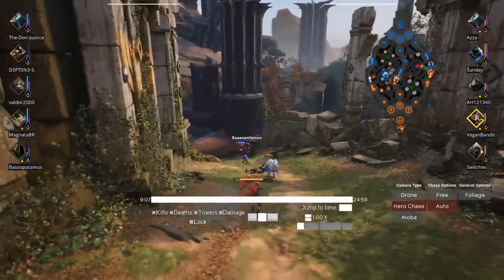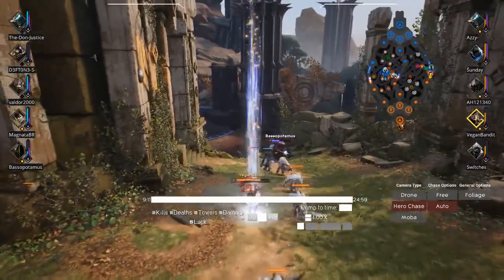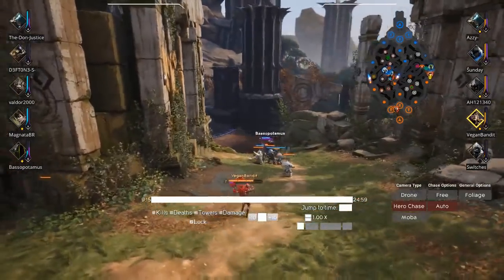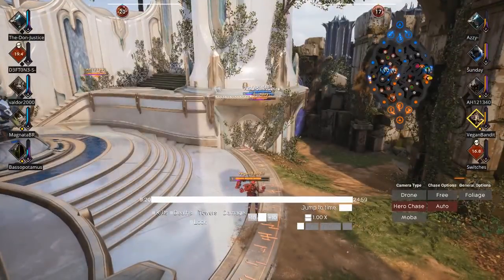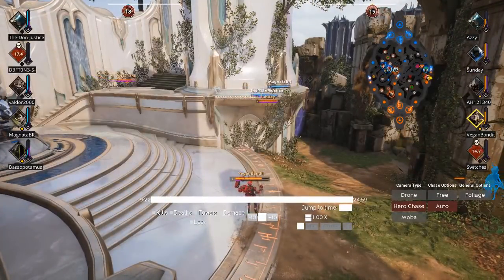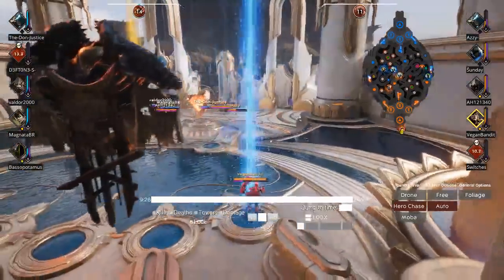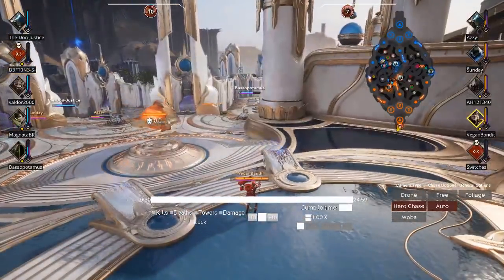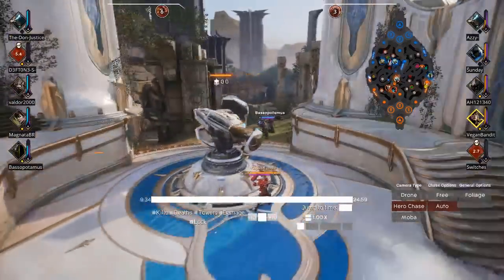Burning through that mana to poke him out. I know I can just teleport back to base and teleport right back in — no worries. I think that might even be what I'm doing right here. You gotta get that angle right to teleport to that right tower. There's gotta be some option to click on the map or something.